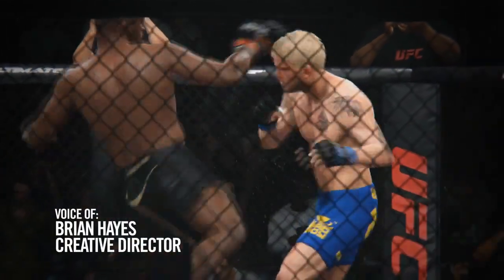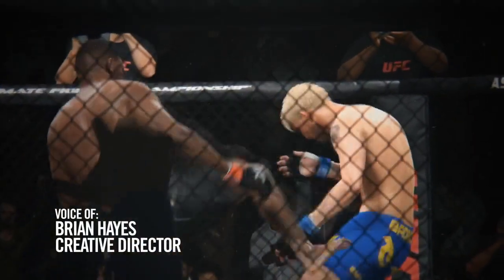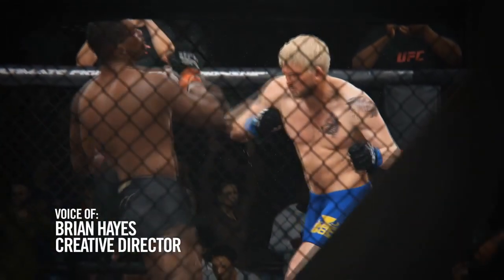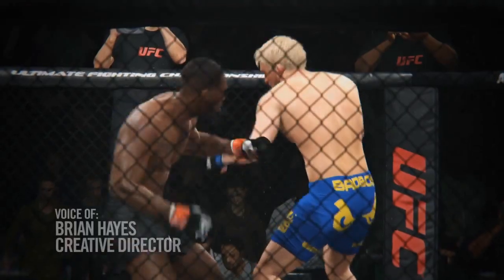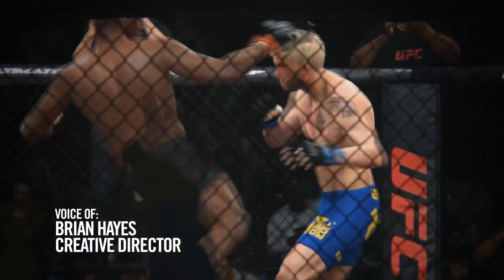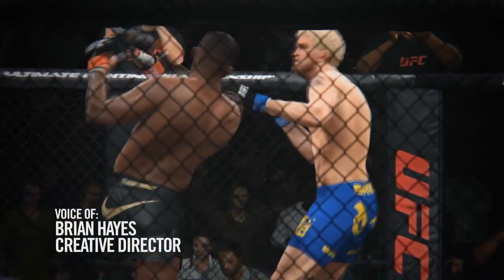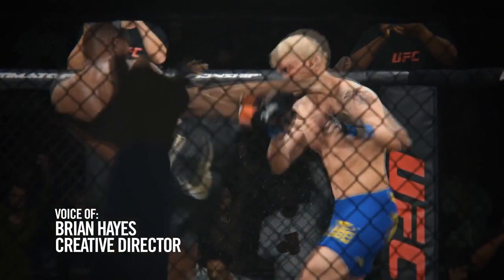I also noticed something very interesting: when Jon Jones threw an uppercut and followed up with a head kick, Gustafson punched him in the face and the punch didn't interrupt the strike. In past MMA games — UFC 3 and EA MMA — punches actually cancelled kicks. You try to throw a kick, your opponent punches you, the kick cancels, and I hated that because of how unrealistic it was. If you try to kick someone and they punch you in the face, your head will snap back but it's not gonna cancel the kick.